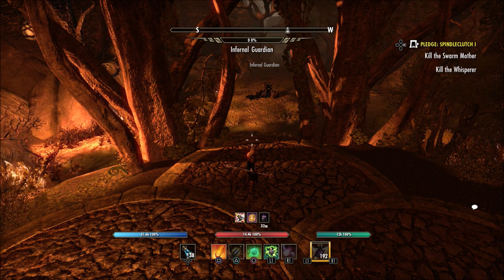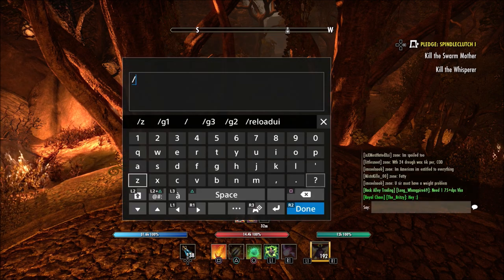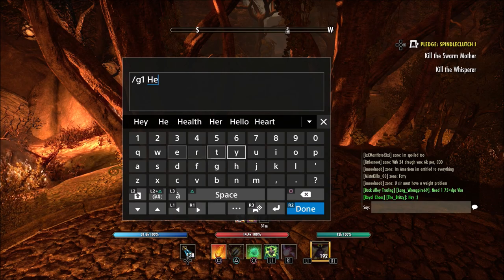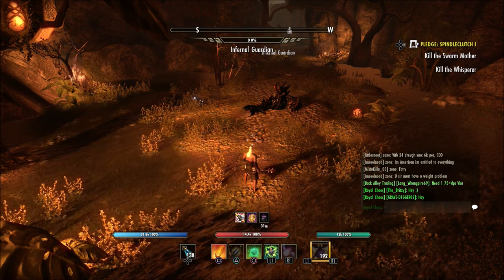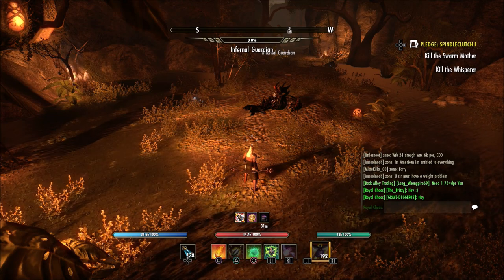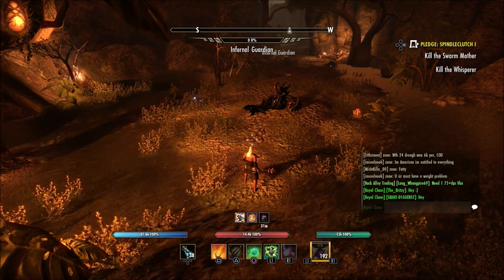No matter how you do it, it's going to work. Just be aware you are going to get a box for every daily quest you turn in. So you can do things like your Undaunted Pledges, your Guild daily quests from the Fighter's Guild, Mages Guild, and Undaunted daily quests. Also, you can do things like Crafting Writs. If you do Crafting Writs daily on your characters, every time you turn in a Crafting Writ — no matter how many characters you have — you're going to get a Jubilee box every time.